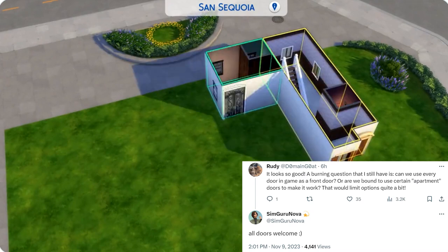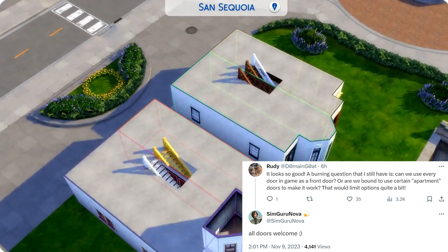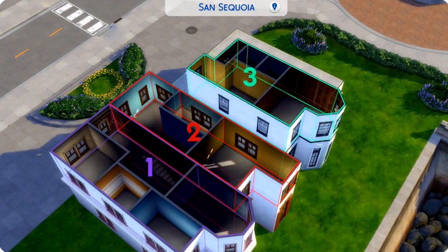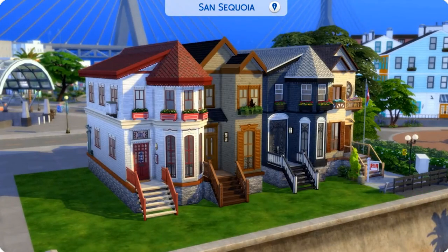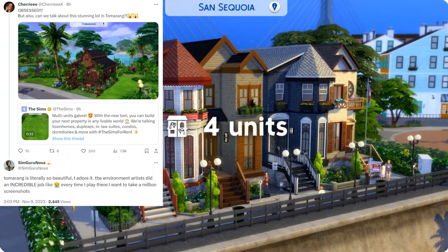Someone also asked whether you have to use certain apartment doors to make the system work, and the response was that all doors are welcome — you don't have to use any particular door, which was also apparent in the video clip.